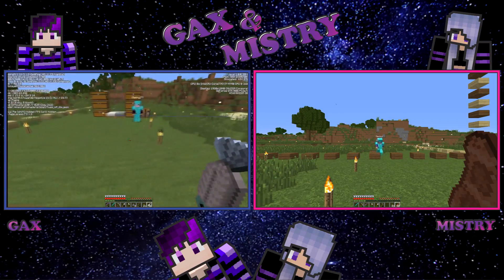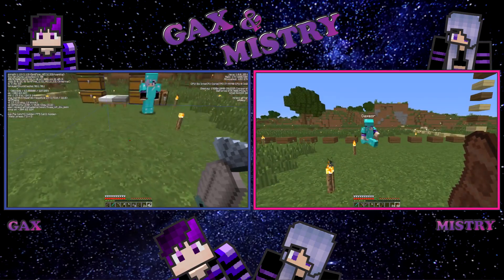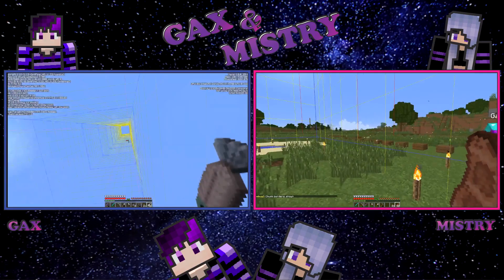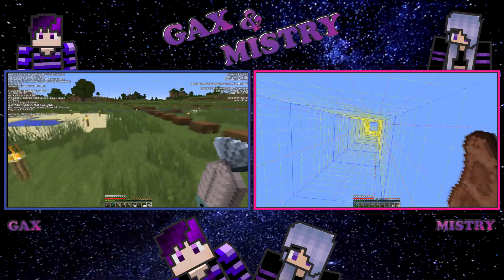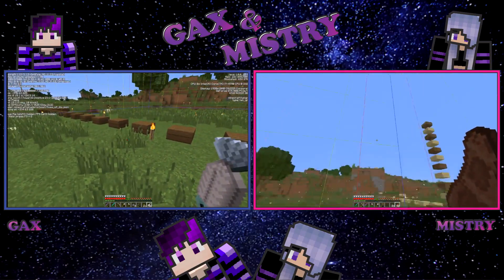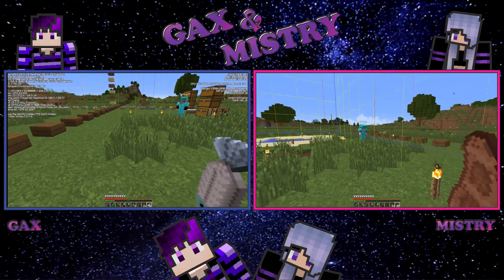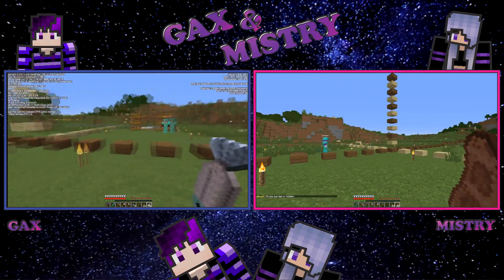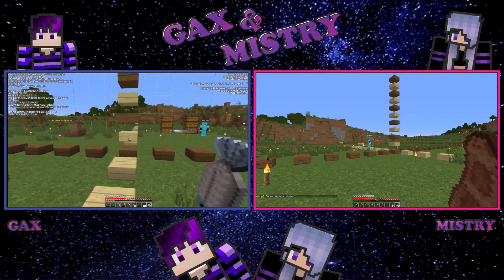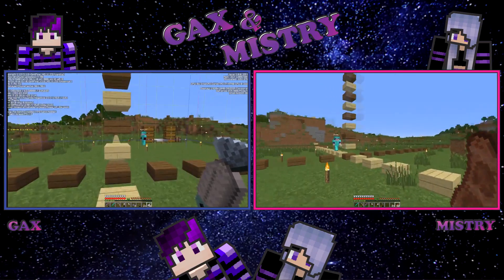To bring up your chunks it's F3 plus G — hold them in together — and you will see all these borders popping up. A chunk is basically a 16 by 16 block area and 256 blocks high. Minecraft generates the world according to these chunks. There are roughly about 14 trillion chunks in a Minecraft world. The reason I lay my base around chunks is that if farms are split — especially something like a villager breeder — if it's half in one chunk and half in another, it doesn't always work. So that's why I take chunks into consideration.